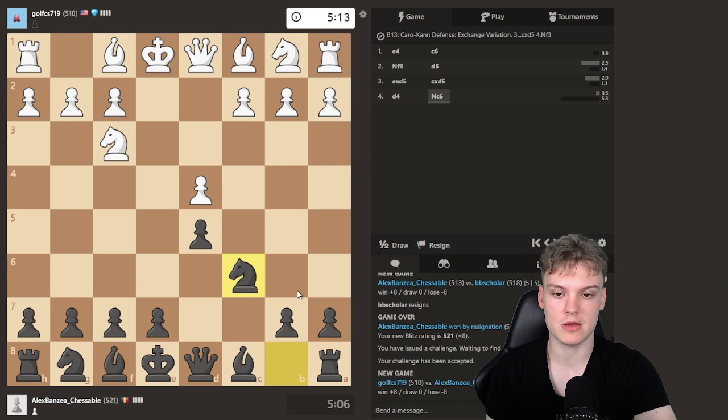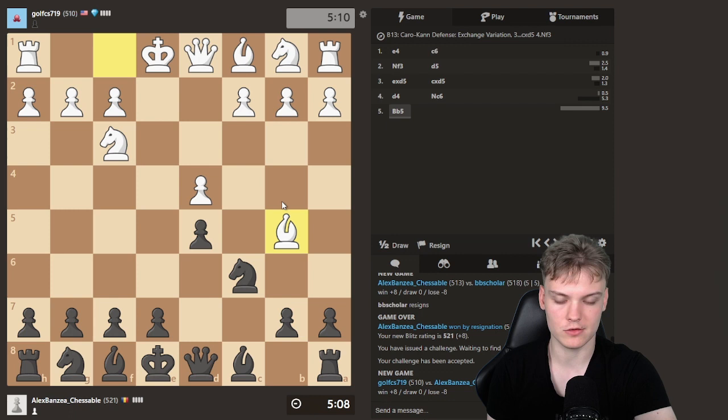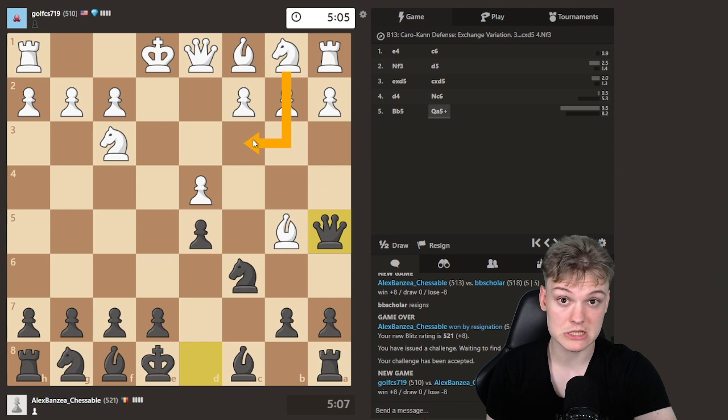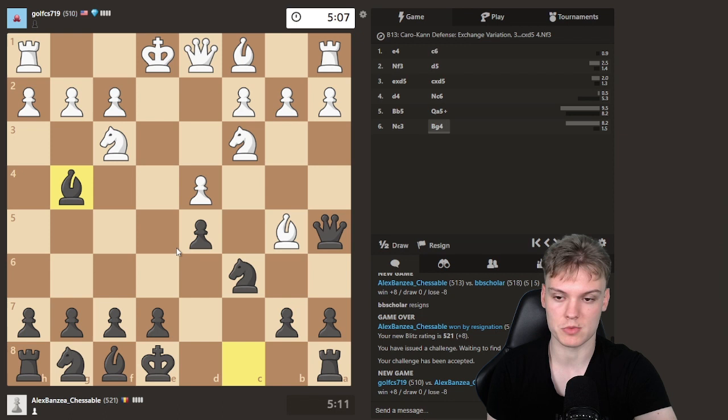I expect either Nc3 or Bb5. Let's see if I'm right. Okay, we see Bb5 and against this specific move, he could do Bg4 — that's fine — but I like Qa5 a bit better, forcing Nc3, because the knight is actually a bit misplaced on that square in the Carlsbad structure. Then we just get to continue in normal fashion with E6, Nf6, Be7. Could also do Bd6, it depends.